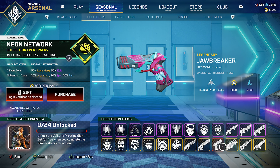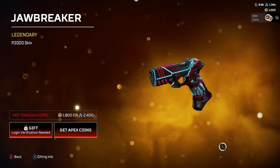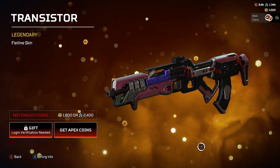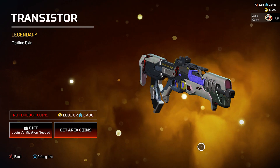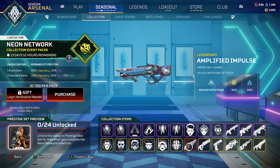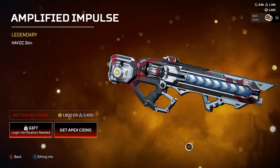The Jawbreaker P2020 skin — I like the grip, looks like a mouth or a lion. Looks good. The Transistor Flatline skin — the color shifts depending on the angle, which is interesting. And lastly for weapons, the Amplified Impulse Havoc skin — clean, I like that something moves on the side, though the color combo could be a little different.